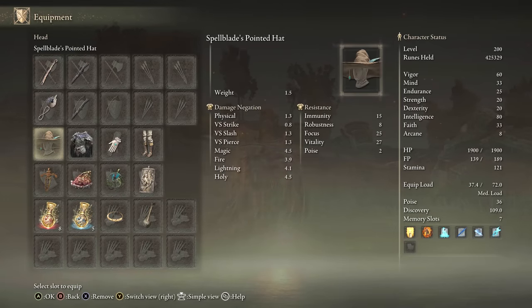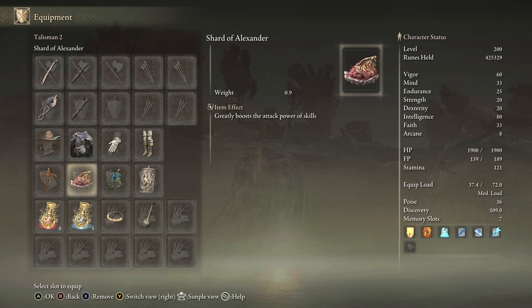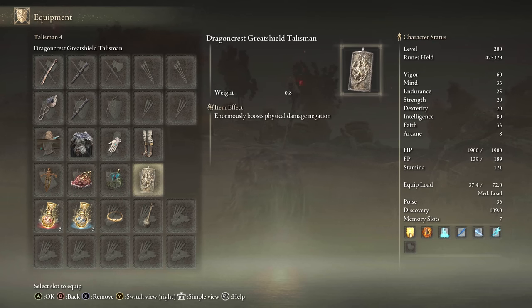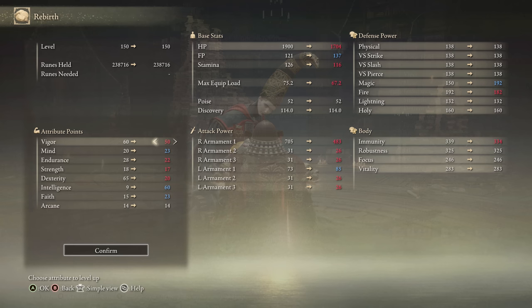For equipment, we have Death's Poker plus 10. The Spellblade set will boost this. We have the Ritual Swords Talisman, Shard of Alexander, Magic Scorpion Charm, Dragon Crest Great Shield Talisman, then the Magic tier. Use the Faith tier for buffs if you're at 150. For 150 stats, keep in mind the Ash of War is all intelligence scaling, so pump Intelligence to 60 and you're going to get amazing damage out of Death's Poker.